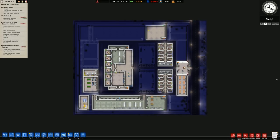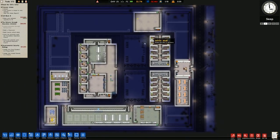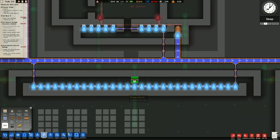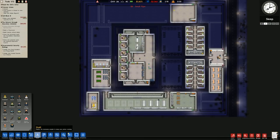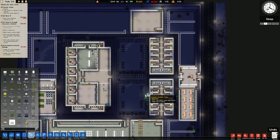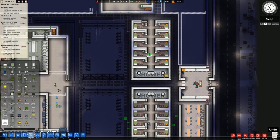Welcome back to Prison Architect where it is currently minus 7 degrees C, which means our heating bill is going to be very high. That is a question - do you pay for the water boiler and heating? I don't think you do because it just uses your own internal power station. That toilet is currently not connected to the water, so I'll fix that. In this episode we need - and I do stress need - to get some prisoners because we're losing money per day and we need to sort that out. It's also sort of what you normally have inside a prison.